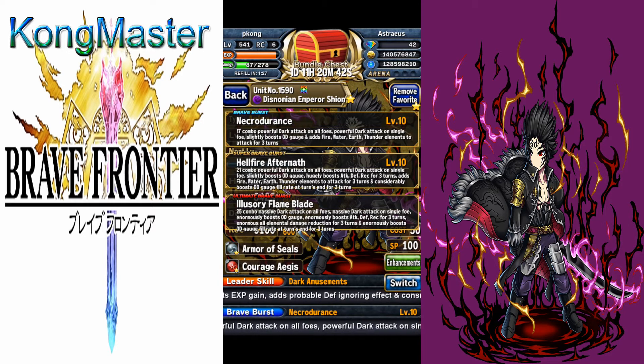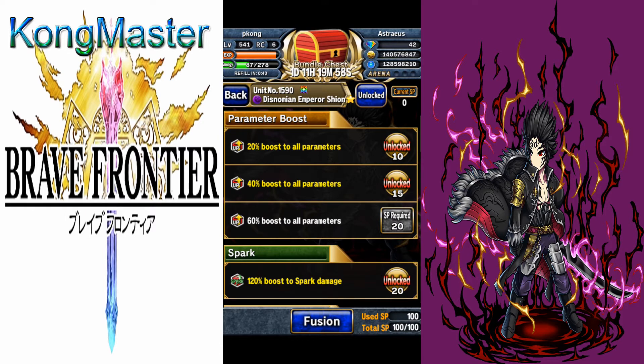His UBB is a 25-dart master AoE attack and a master single-target attack. It gives an enormous boost to overdrive gauge by 50%, boosts attack, defense, and recovery for three turns by 400%, gives 100% elemental damage mitigation for three times, and boosts overdrive gauge fill rate for three turns by 800%.